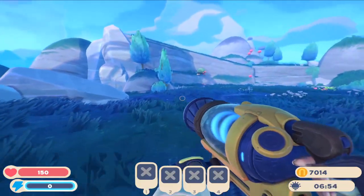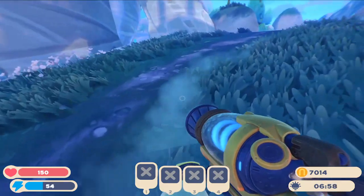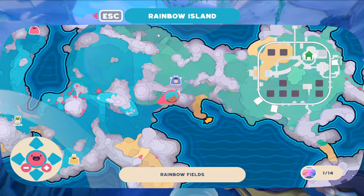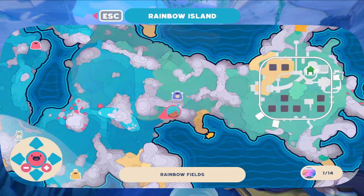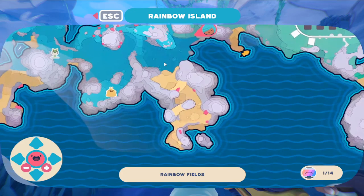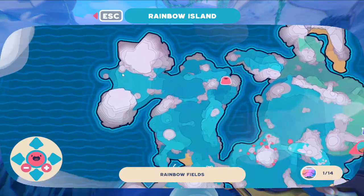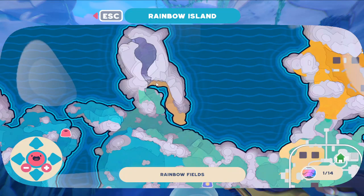I kind of wish — if the developers watch this — it would be nice if you allowed us to mark the map. Like for example, if I wanted to put a marker right here, or right here, or right up in here.